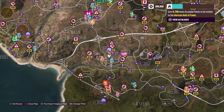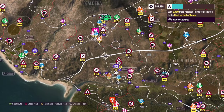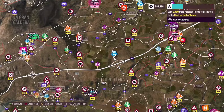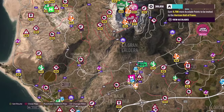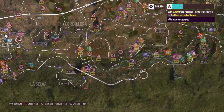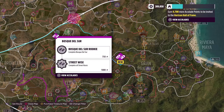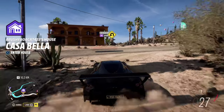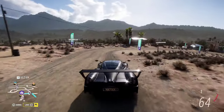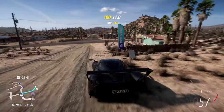I'm just going to select a race close to us — one I have not done yet, and preferably a short one. All right, here's one. It's not that close but I guess we'll have to do. I'm just going to cut from here and you guys will see me again when we're at the race.